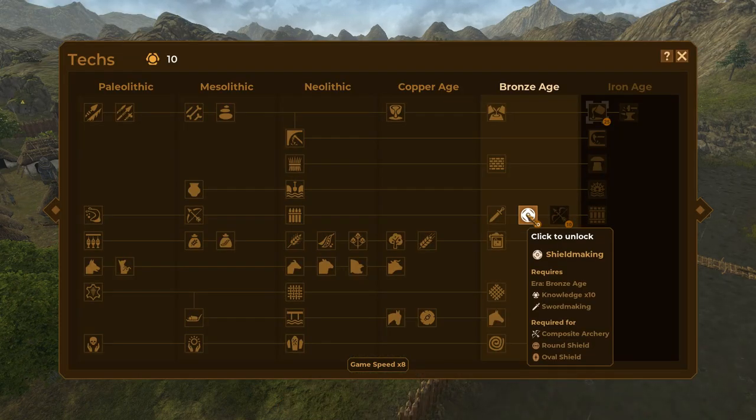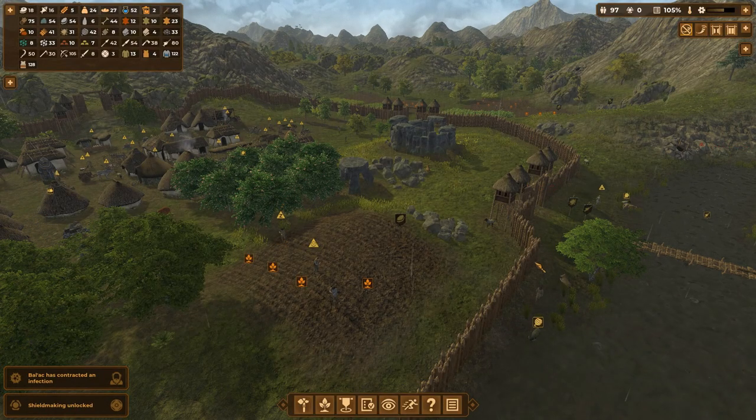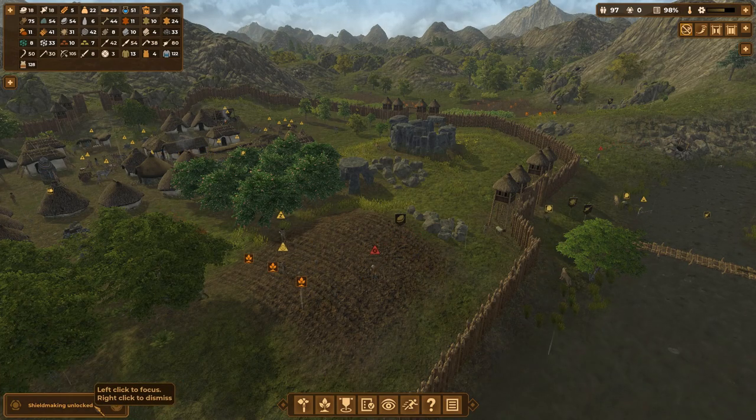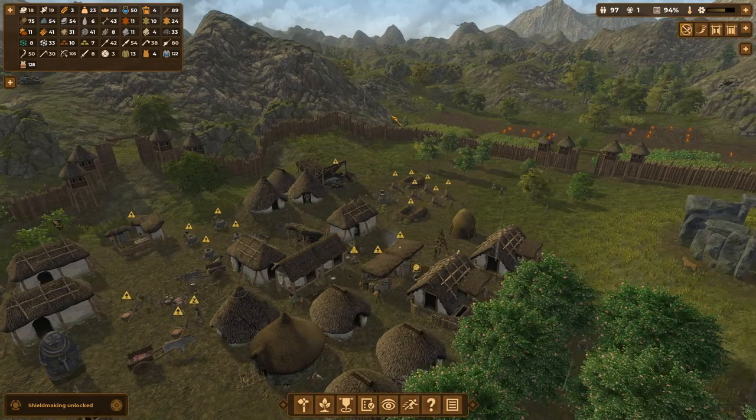Let's go ahead and get ourselves some new research. We're gonna go for shield making so we can actually get shields if we so desire. Lastly for the Bronze Age will be composite archery. Balak has got an infection - well, that sucks. We've also made a whole load of beer - love to hear it.